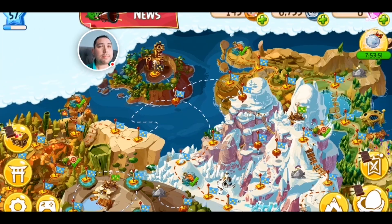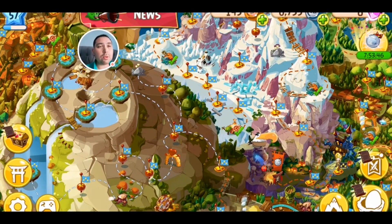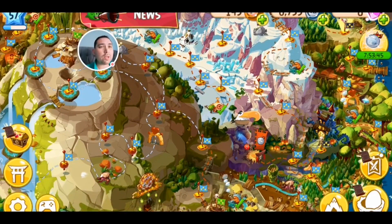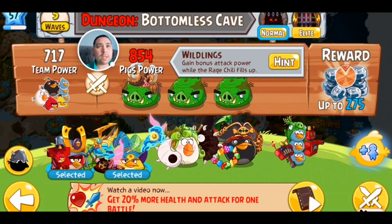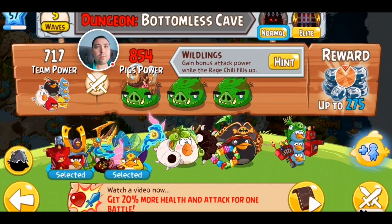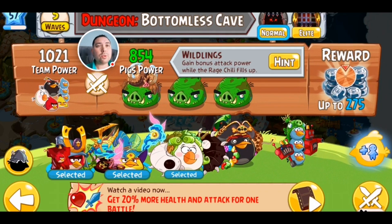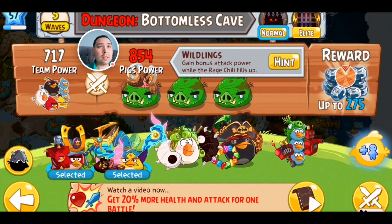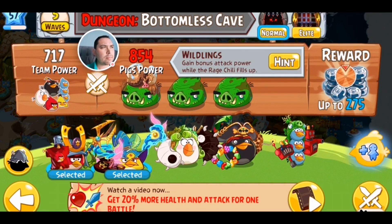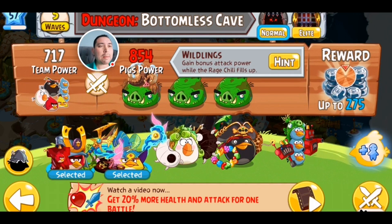So this is the map, and by the looks of things I've got three stars mostly on all these. I don't even know what they're called — levels? There's a few things here flashing. This is the Bottomless Cave, whatever that is, and I'm guessing we have to choose the characters that we want to take in. I don't even know what the section is called, but we'll come back to the main map and have a go at playing this and see what happens.